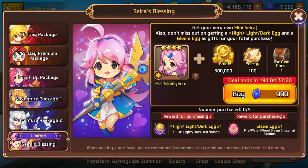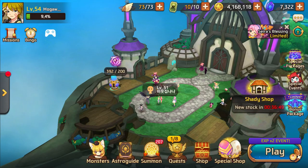Let's check out this blessing pack first. So it is Astrogyms - 990 though. If you buy five, you do get a gleam, so that's definitely something to consider. I don't really care about the light dark egg, but now it's too expensive for a farmable mon, so I think I'm going to stay away from that.